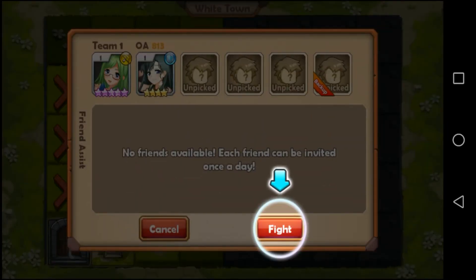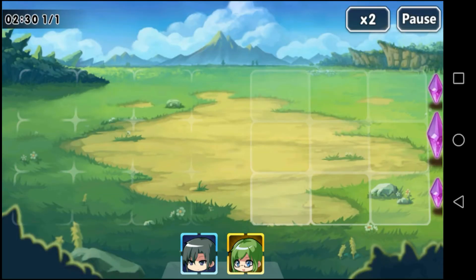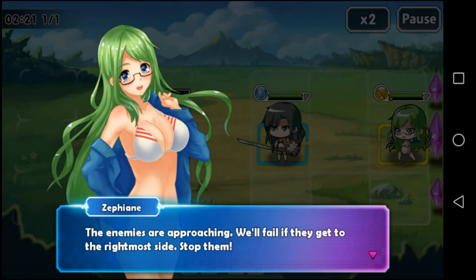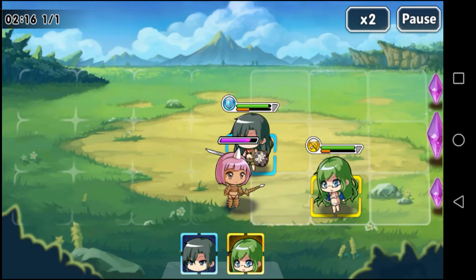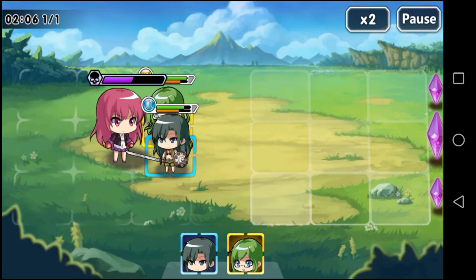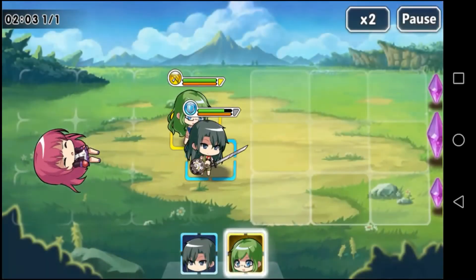No friends available. Each friend can... okay, fight. Let's try it — okay, like this. Okay, pretty easy game here. Guess we won that.